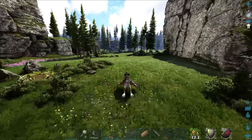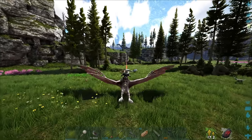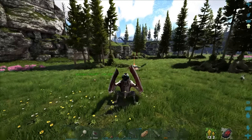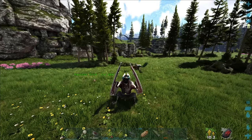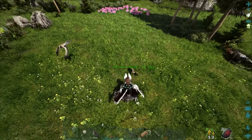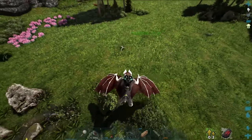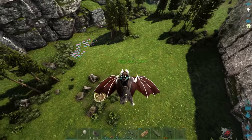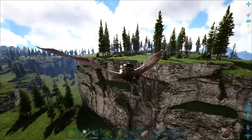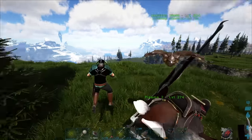The weird thing about fjord hawks — let me show you. I'll throw one off my shoulder. They don't attack things at all, they won't attack creatures even if you put them onto aggressive. This is the aggressive whistle — it's not attacking anything. It just got hit there and it's not doing anything. So weird. Most creatures don't even aggro onto them either — I've thrown them down in front of rexes and they only want me, not the fjord hawk.